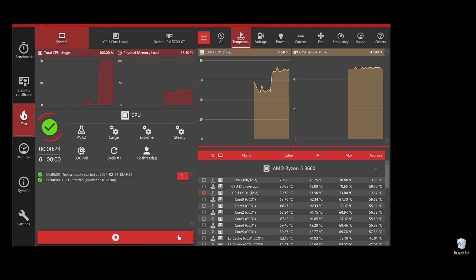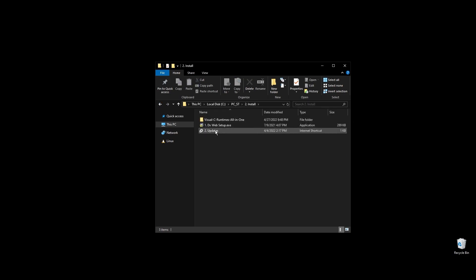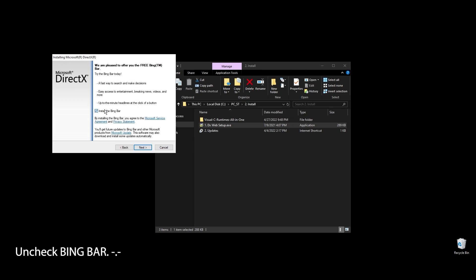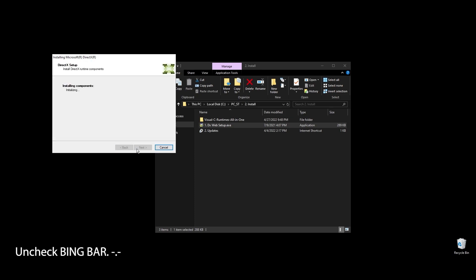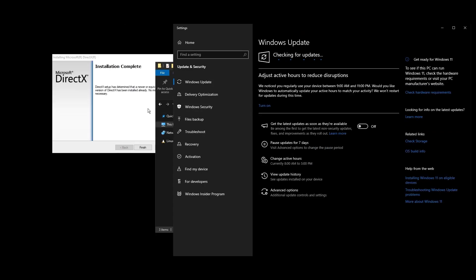Once you are done with the test, it's time to go ahead and install some basic stuff like DirectX and C++ redistributables. All games and apps, including Neopets, use these. Even if you already have them installed on your PC, it's a good practice to reinstall them to get the latest updates and fix any corrupted files. While these are being installed, make sure to go ahead and do all the Windows updates available.